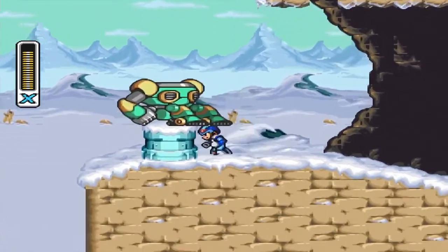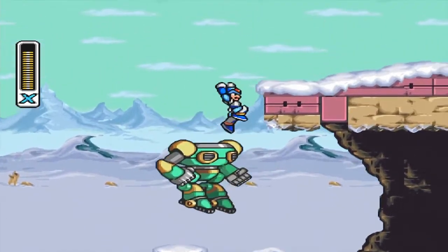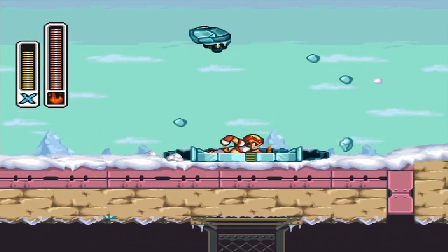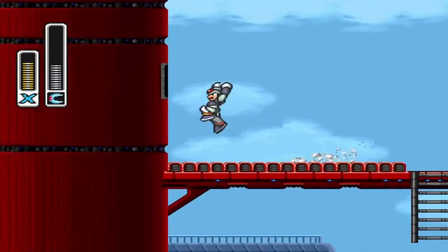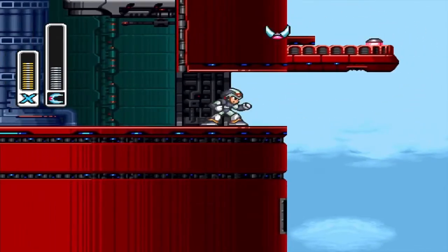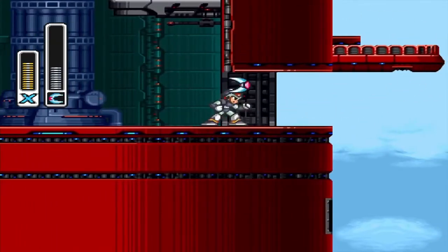Come back to Chill Penguin Stage after defeating Flame Mammoth and you'll be able to use the flamethrower ability to destroy this little tank and get the heart tank. Come back after defeating Boomer Kawanger and use his own ability to grab this heart tank in his own stage.